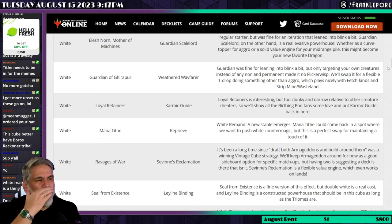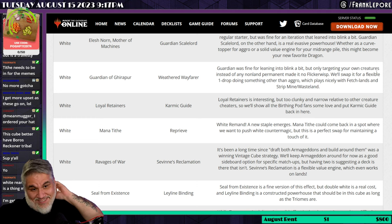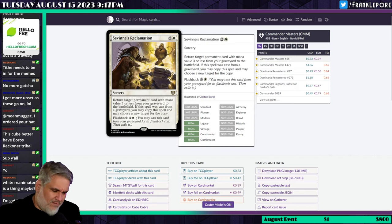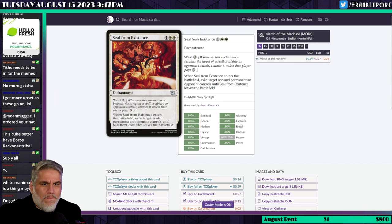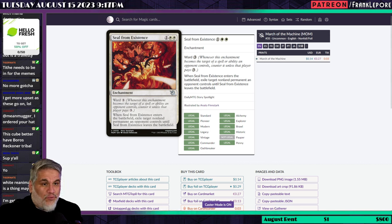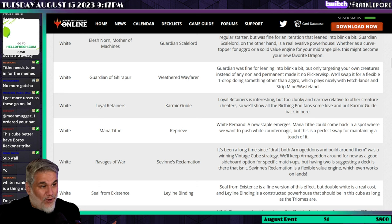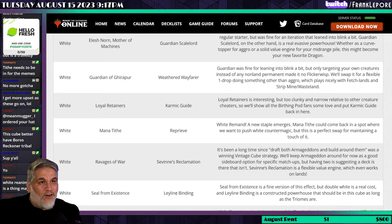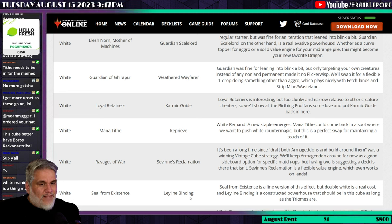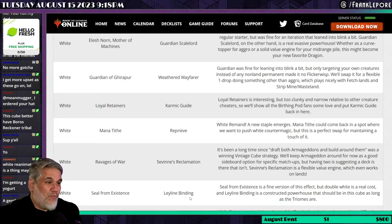My concern is consistency: you're taking out the oppressive land destruction strategy but promoting Strip Mine and Wasteland via Weathered Wayfarer, which is still rough. Next, Seal of Existence is replaced by Leyline Binding. Seal of Existence is essentially an Oblivion Ring but with double white — a very fine version of this effect. Leyline Binding, though, is honestly a three-to-five color deck card. It's a constructed powerhouse and should be in the cube as long as Triomes are present, but these aren't doing the same thing for mono-white or two-color decks.